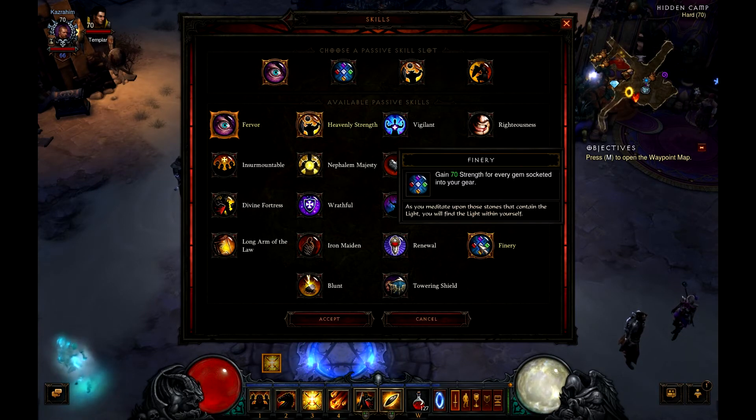Third passive is Finery — gain 70 strength for every gem socketed into your gear. This depends on your setup; you can change it out if you're not using a lot of gems. If you don't have almost everything with a socket then I would swap it out for something else.